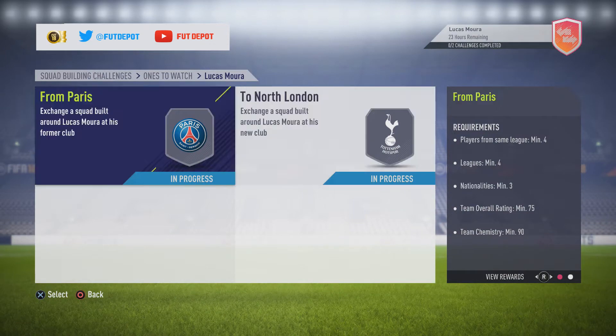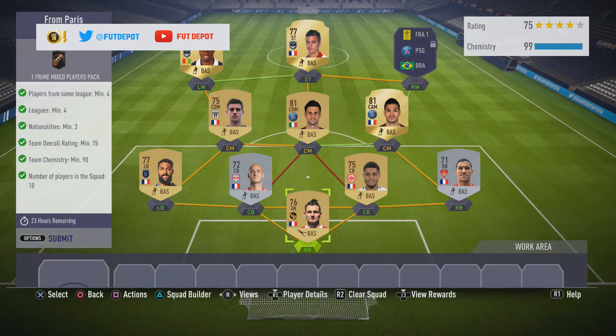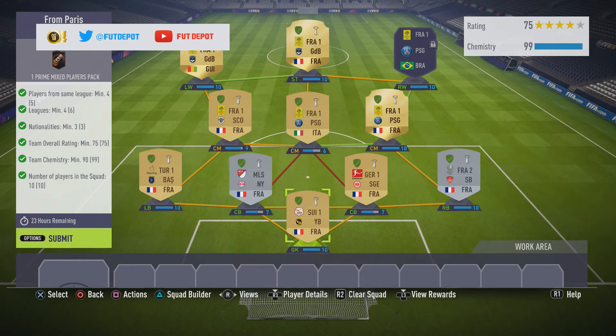The first challenge is 'From Paris.' As you can see, we've got a 75-rated team with 99 chemistry — you need 90 chemistry for this one. Overall rating of 75, which we've got bang on. Nationality is a minimum of three, which we have exactly, and then leagues minimum of four but we've got six. Players from the same league minimum four but we have five, so that's absolutely fine.